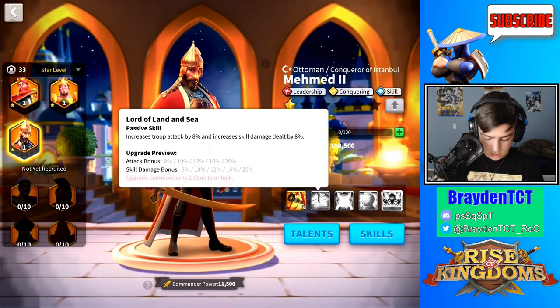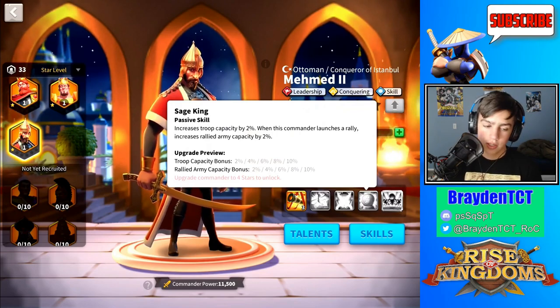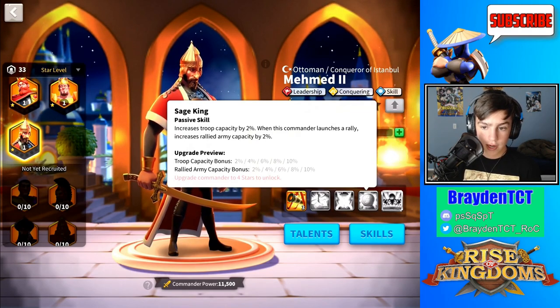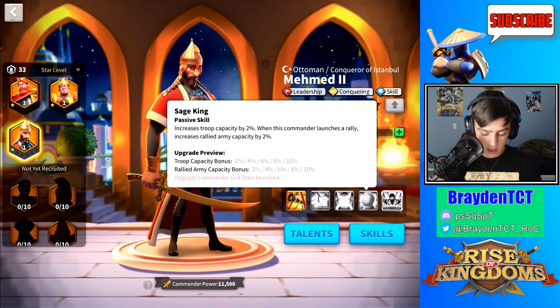Mehmed can increase the rally capacity by 10%. If you have a full castle that's 2 million, it can increase it up to 2 million and 200,000. Depending on how high your alliance tech is for rally capacity, it can be up to 2 million and 500,000. This gives a 200,000 bonus of rally capacity that can be in the rally, and this can give a huge buff because when you're attacking a structure that can only hold 2 million, you have an automatic advantage. This was used by one of our leaders and it was quite helpful when attacking flags.